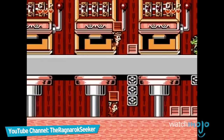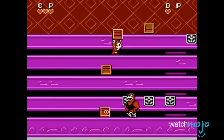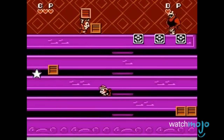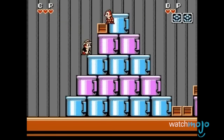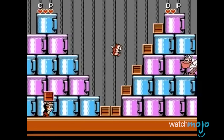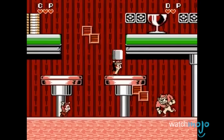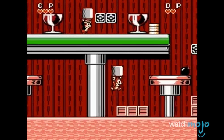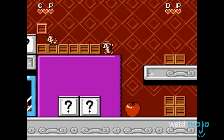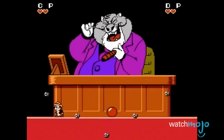Number 4: Chip 'n Dale Rescue Rangers. This was one seriously good-looking NES game. Published by Capcom, it felt like a pretty standard side-scrolling platformer in which players could pick up and throw objects in the environment to kill enemies. But Capcom nailed the Disney aesthetic in translating the game to the NES, making it one of the nicer-looking titles to grace the console. In true Capcom style, they also provided tight controls, satisfying and addictive gameplay, and a bug-free experience. While it may not have been overly challenging, it was the perfect co-op game to bridge age gaps — simple enough for kids, but more than enough fun for adults.